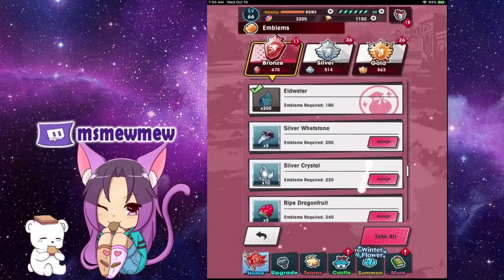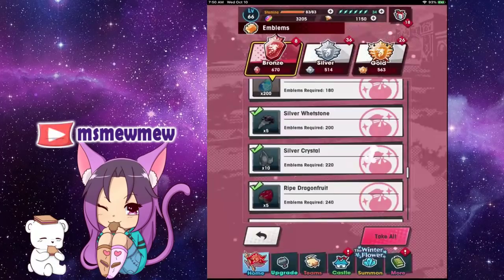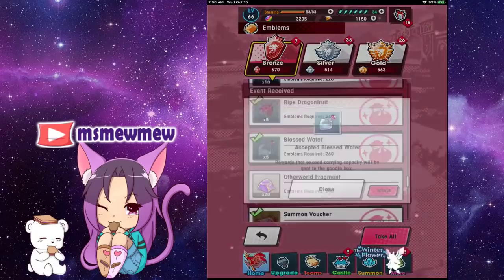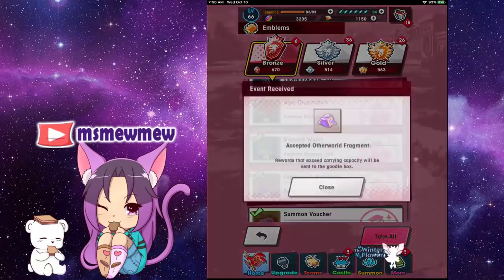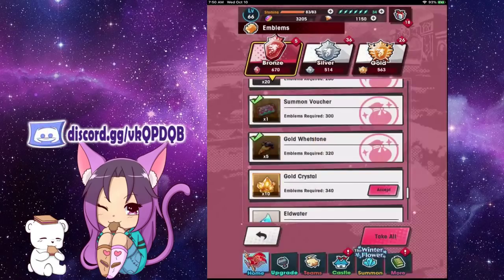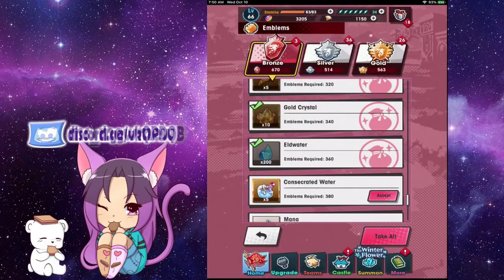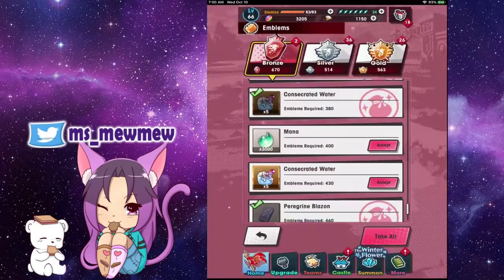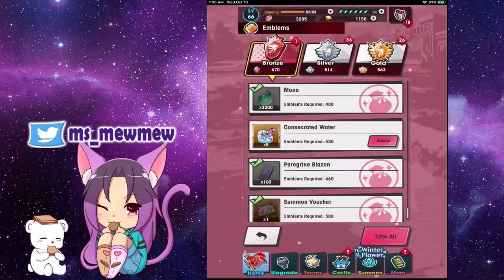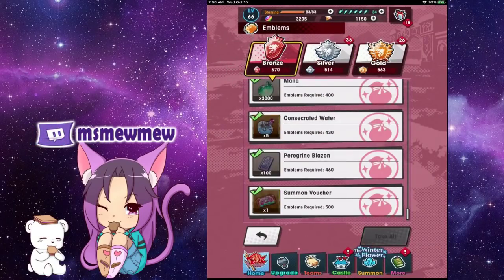When we hit 200 things changed over to the second level of rewards. We now have silver crystals, gold dust water, Other World Fragment, and a first-time summon voucher, which I got because I've been trying to get Lily. If you saw my summon video — linked in the description — you know she doesn't love me, which was unfortunate. That's all the bronze rewards done.